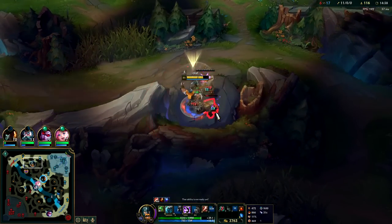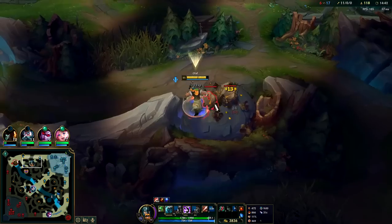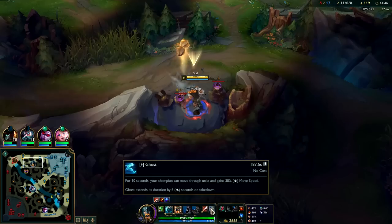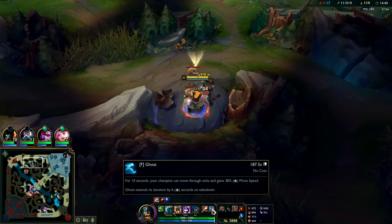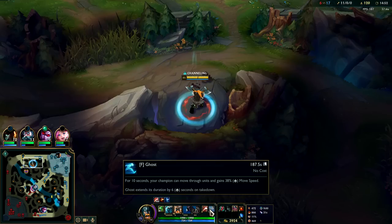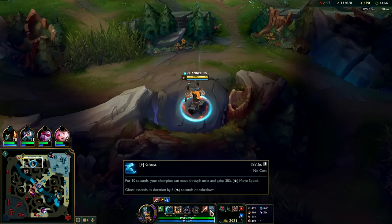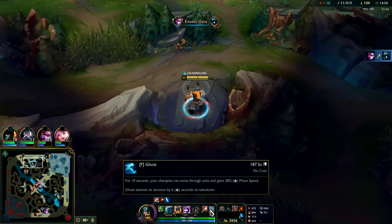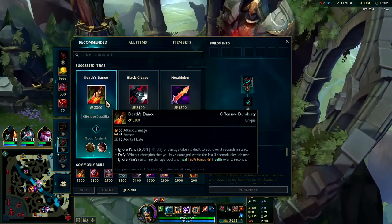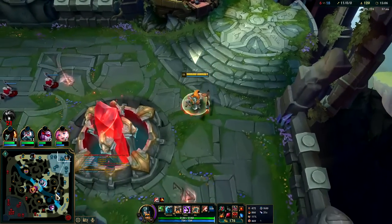Ghost plays quite nicely because of that. Kills and assists extend the duration of your Ghost — it doesn't refresh it, it's better than that. It extends, so your Ghost could in theory last the whole team fight even if it's 30 or 40 seconds. We'll go for Death's Dance into Sterak's — we'll be super tanky and won't die. That way we can keep all of our Conqueror stacks fully stacked while simultaneously staying alive for extra Goredrinker cycles and W shield cycles.